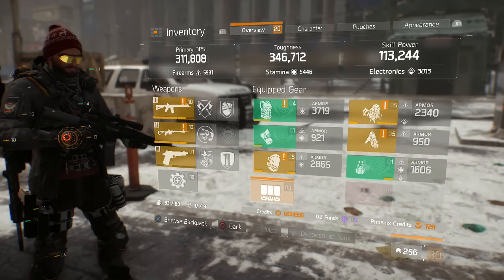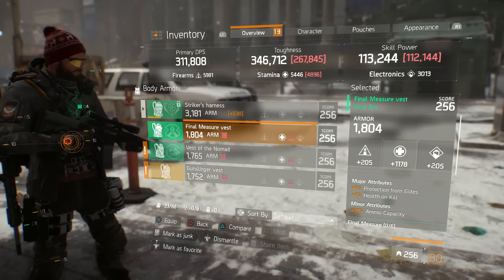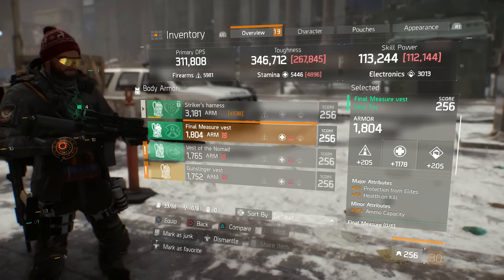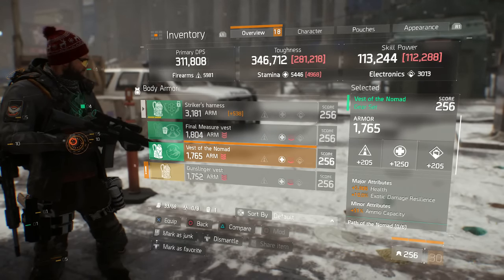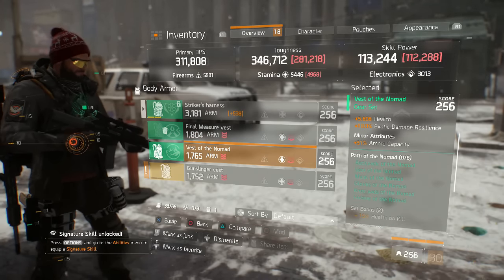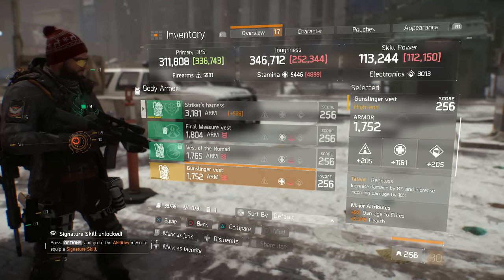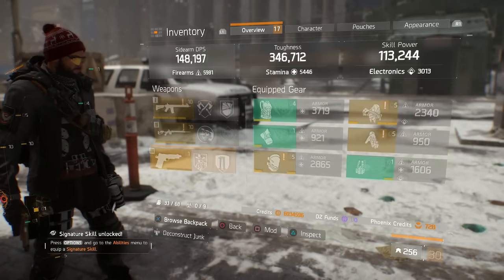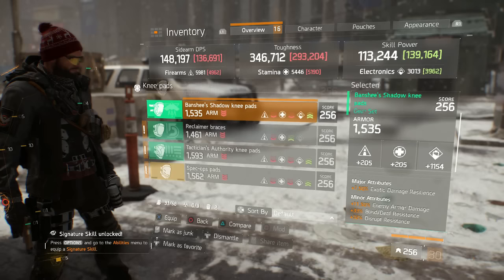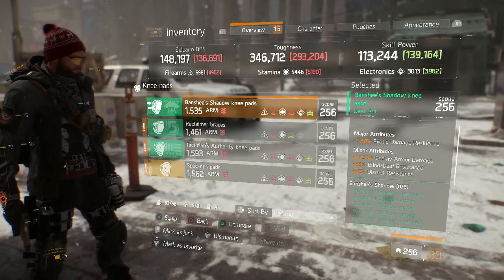So we got one named piece of gear out of our first 10 caches - that is not bad, let's be honest. The Final Measure vest: protection from elites, health on kill, capacity under 1200 - that is garbage. Nomad 1250 stamina, has health on it, EDR and ammo capacity - okay, that is getting locked, that's a very good chest. Reckless, under 1200 - straight up that is scrap. Banshees knee pads 1154 electronics, EDR, enemy armor damage.